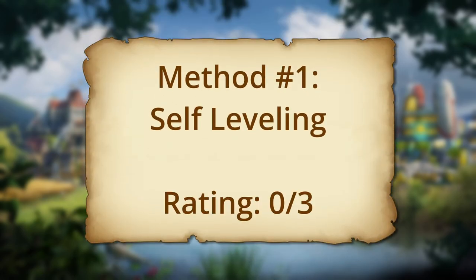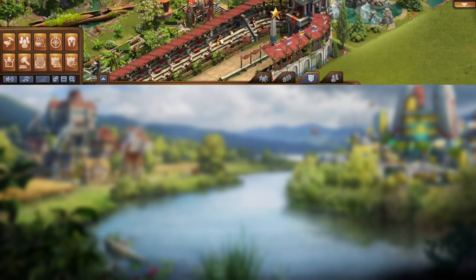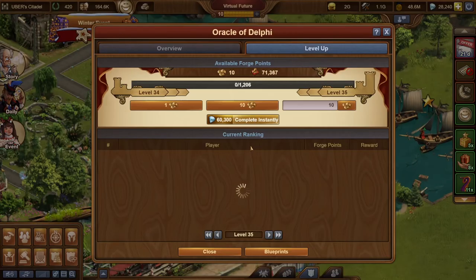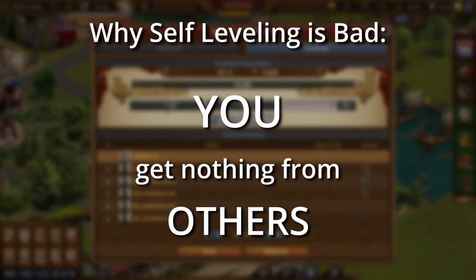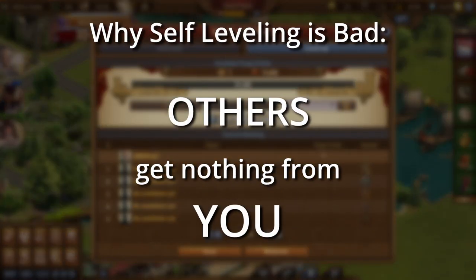The first, and worst, method is self-leveling. This means just simply putting forge points on your own great buildings or leveling it by yourself. You get no rewards from other players for this, and other players don't get rewards from you unless they happen to snipe you.